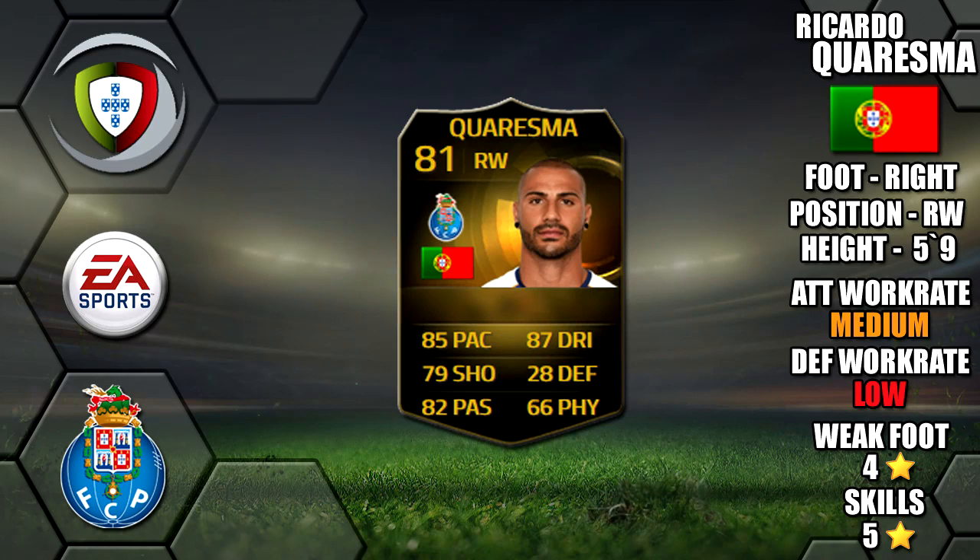Alright lads, so today we're going to be reviewing in-form Ricardo Quaresma, who plays for FC Porto in the Premier League of Portugal. He's 5'9" tall, right footed, he's got medium-low work rates, 4-star weak foot and 5-star skills.